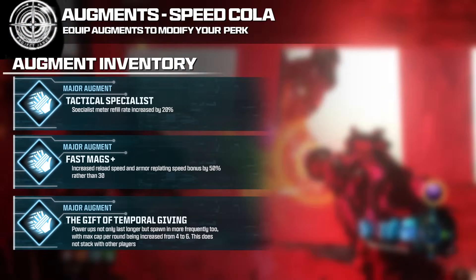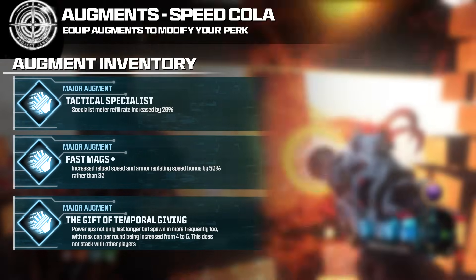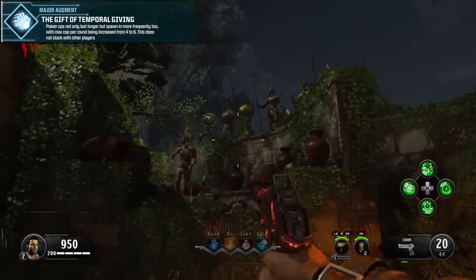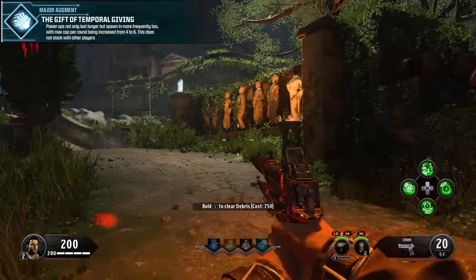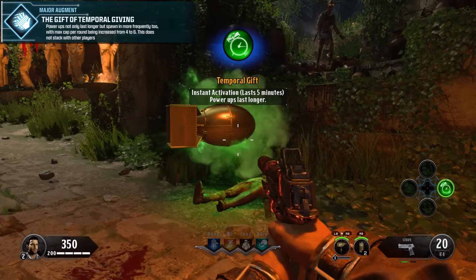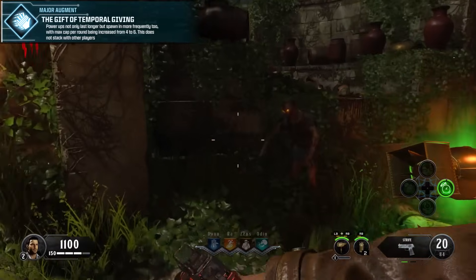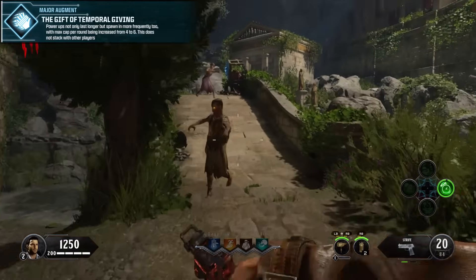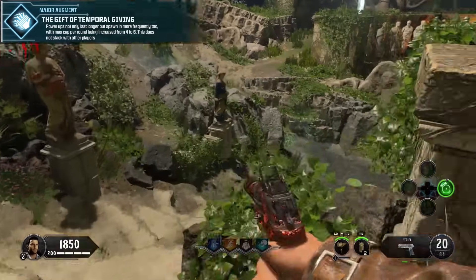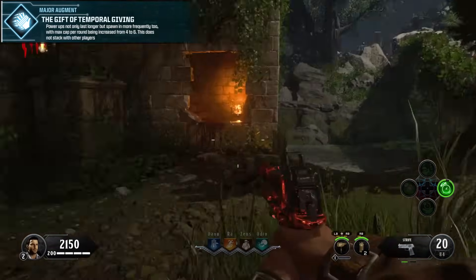Major augment number 3 is the Gift of Temporal Giving: power-ups not only last longer but spawn more frequently, with the max cap per round increased from 4 to 6. This does not stack with other players. It takes after Raindrops, Power Vacuum, and Temporal Gift from Black Ops 3 and 4. It's a balanced amount — doesn't stack, but makes power-ups last a bit longer. However, it faces stiff competition next to Fast Mags Plus and Tactical Specialist.